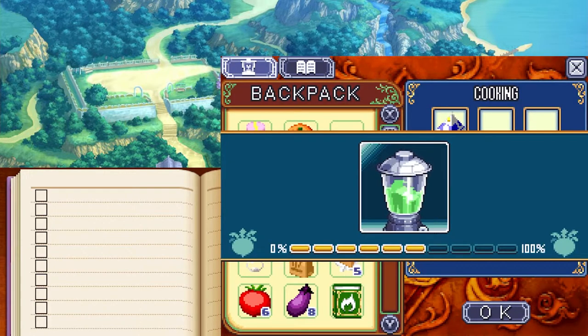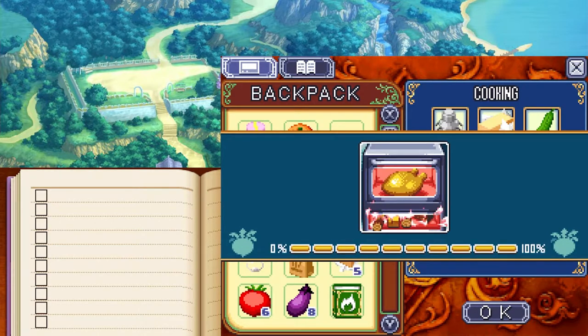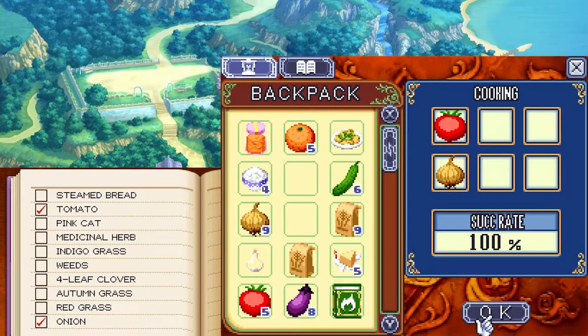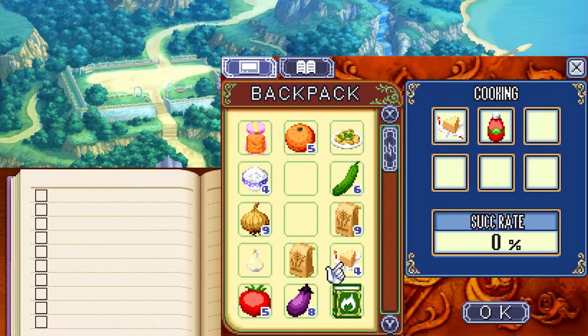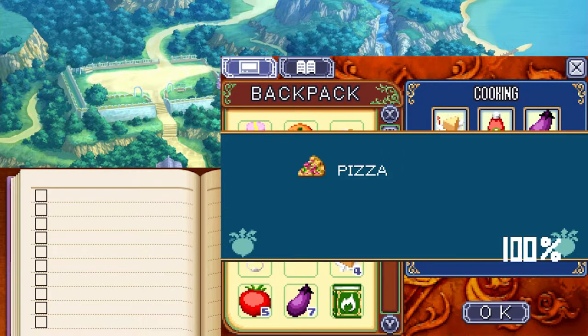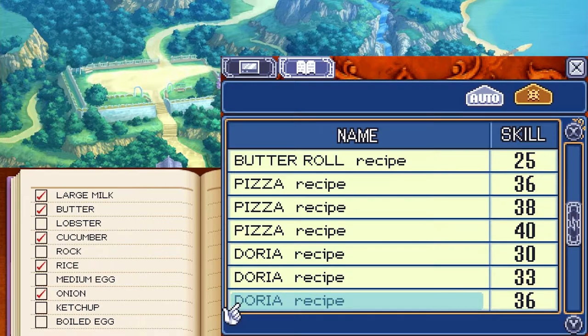Next: jam roll butter time. We need a large milk, butter, cucumber, rice, and onion for doria — not guaranteed on this recipe but let's do it. Doria! Skill increased — that puts us at cooking level 30, nice! At the mixer: put a tomato and an onion in to get ketchup. Then use a small cheese, the ketchup we made, an eggplant, the last of our flour, and an onion to make pizza.